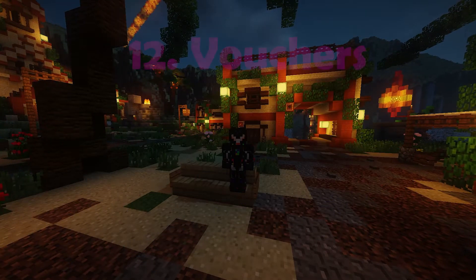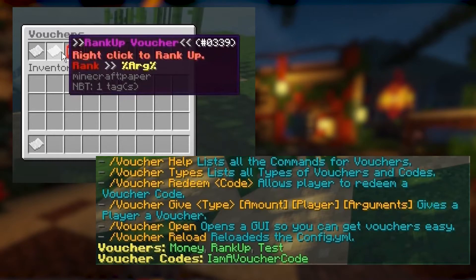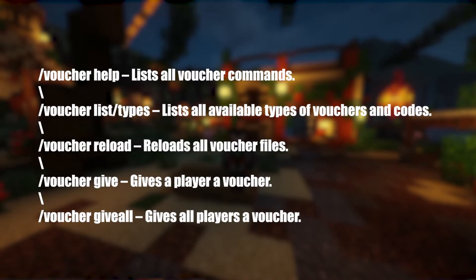On the 12th spot we have Vouchers. Vouchers is a simple plugin that allows you to give players items that have commands attached to them. These commands could be anything, but an example is you can use these to give players money, ranks, game modes, coupons, and more. Vouchers is a simple but greatly useful addition to any public server. Here is a list of some useful commands included in this plugin.